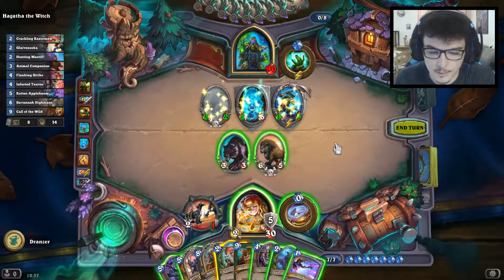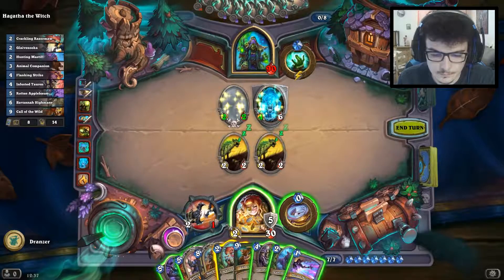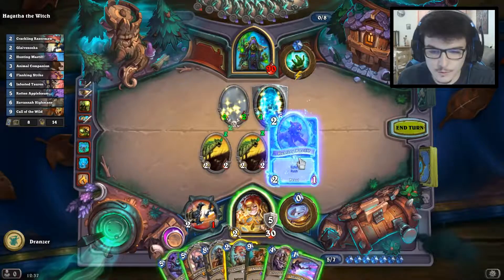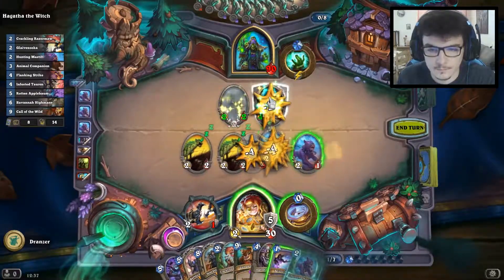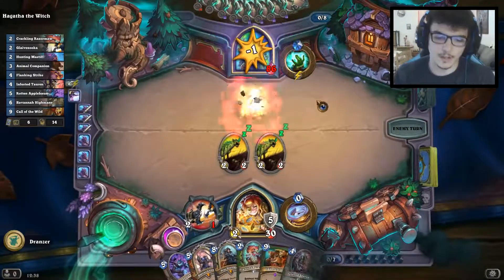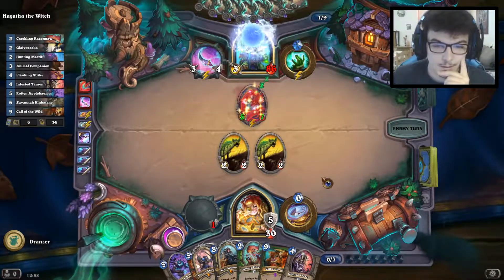I can kill this one, but I'll have to do it before playing any spell or it will get a free five out of it. This gets copied, and we have the mastiff also. First we'll play the free mastiff to kill the grizzly, and then we'll clear the two-two. And we don't need to attack with the Glaive Zooka — it will dagger. That's a really good card.